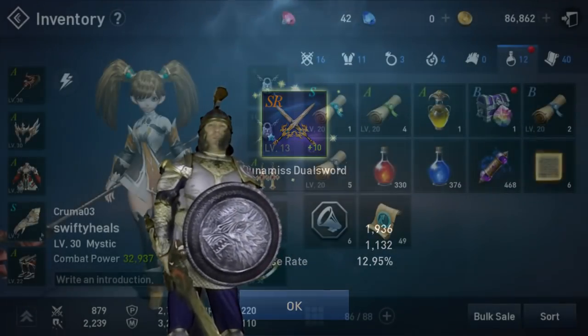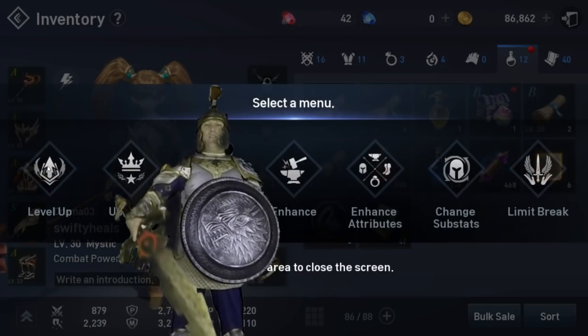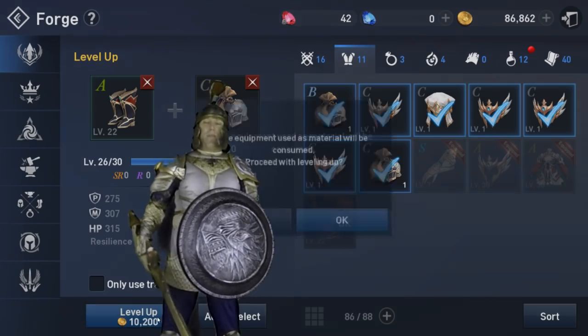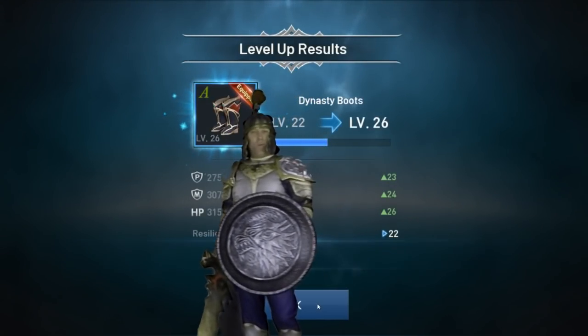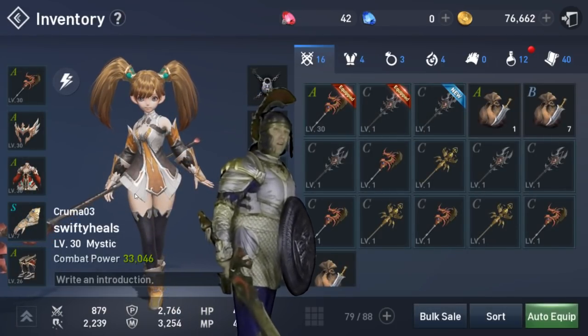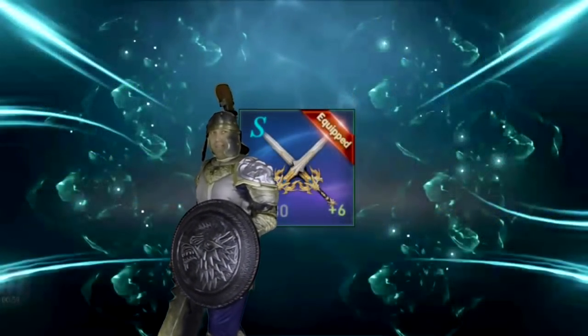Pretty soon I'm going to upgrade this to an SR. We also have leveling up materials — for example my shield and my sword. You can level these up by upgrading your gear with materials of similar gear, which are usually obtained through quest rewards and through hunting. Right now I have everything at A quality and I'm trying to get it all to level 30. Once I find another A-quality weapon at level 30, I'm going to combine those two and create an S-grade weapon, which is the upper tier.